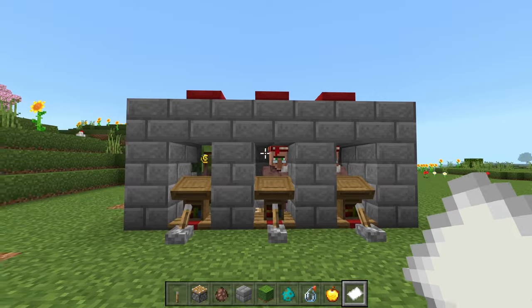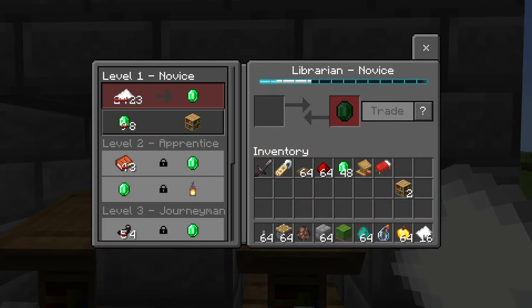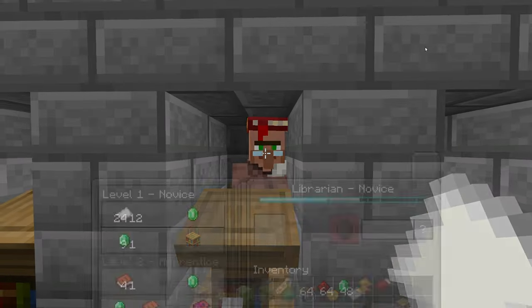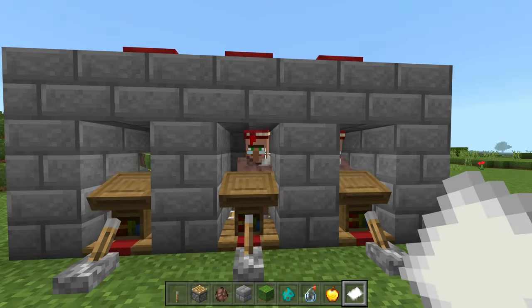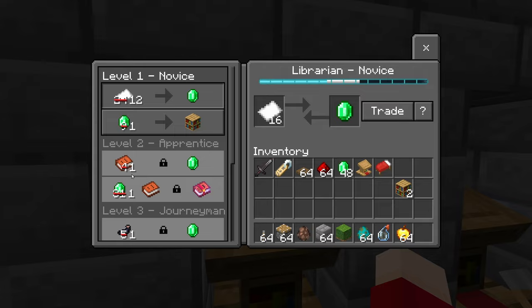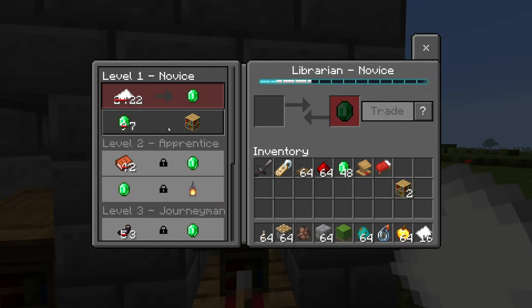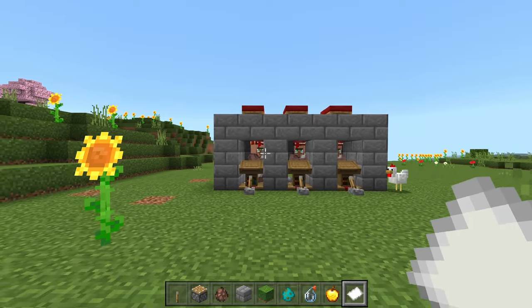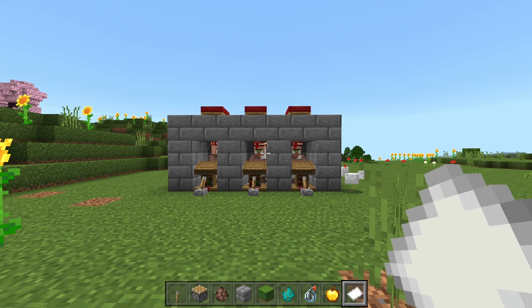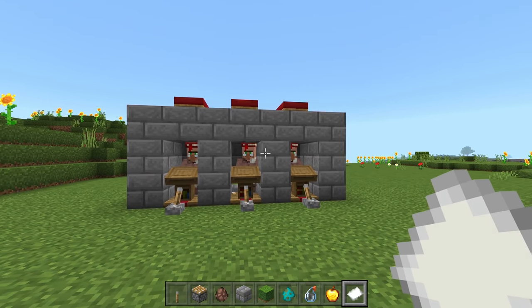It is definitely worth the effort of curing all of your villagers. That way you have one emerald trades, because temporary discounts are significantly worse. One emerald for a book means you could get three books for that, and down here you could trade one emerald for three emeralds, or one book for three emeralds — a little bit of a scam. This guy is discounted as if cured once: three emeralds for a bookshelf. And this one went down to seven emeralds for a bookshelf. Be patient — it could take up to five cures to get one emerald trades, but the permanent buffs are definitely worth it.